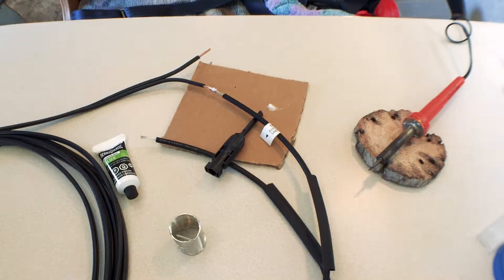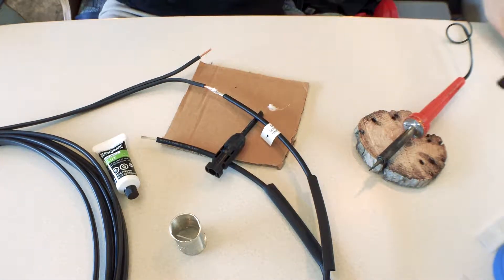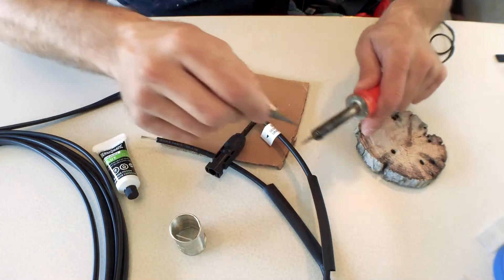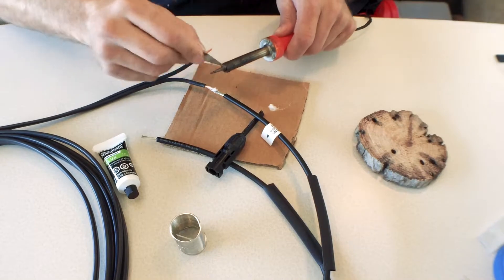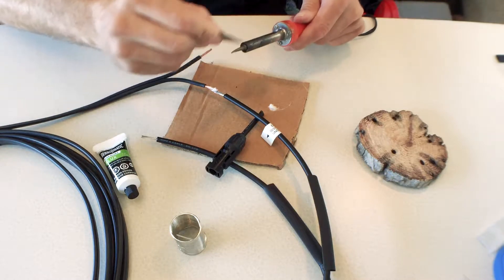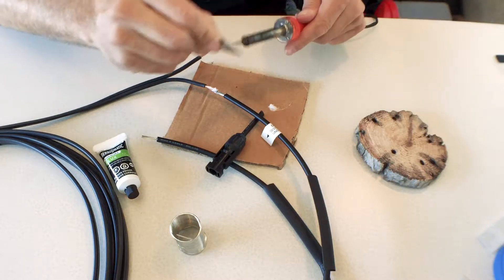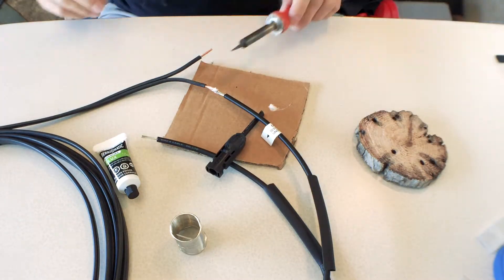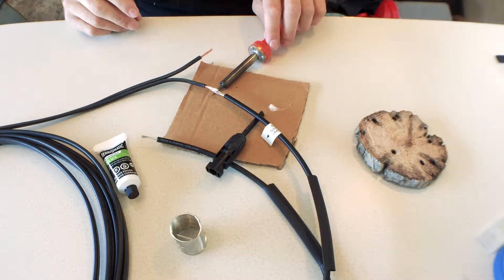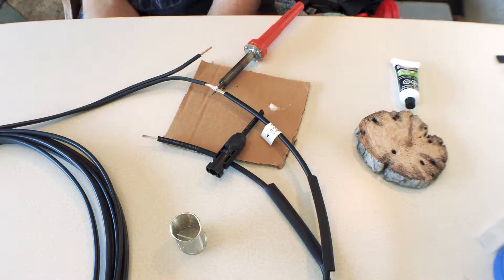I should have brought my good tripod. I'm gonna scrape this just to help a little bit — get that black crap off of it, sometimes that helps. You'll notice I didn't clean these wires up at all. Normally you'd want to rough them up a little with sandpaper, but I don't think I need to. The cardboard's getting hot — I can smell it starting to burn.